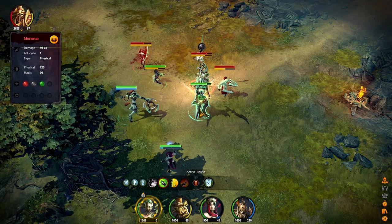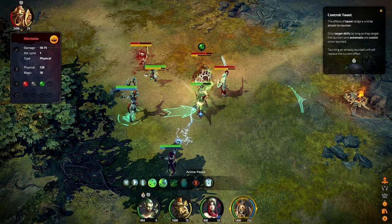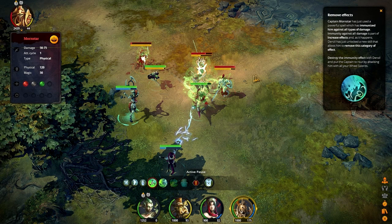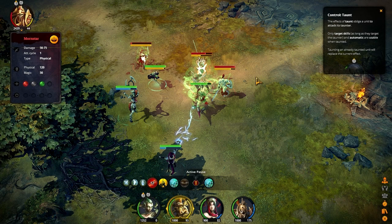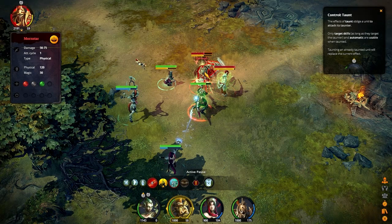It looks like he's targeting somebody with something, so maybe I should taunt just to make sure. Let's go ahead and throw a heal with Wendaroo because she's hurting pretty good. Captain Mournstar has immunized himself against all forms of damage. It says Denzel has unlocked a skill that allows him to break through this — Mystic Theft. I suppose we will use that as the tutorial prompts us to break his shield. And there it is — we have looted his shield and he's now taking damage again.